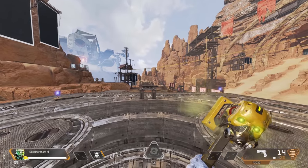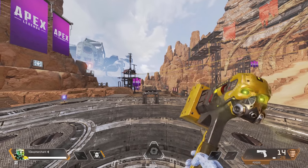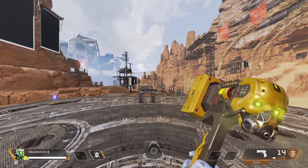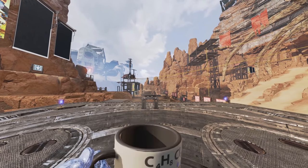Up next we have Caustic. Caustic's death hammer is an interesting one. It fits Caustic's personality well — he's cruel, he's menacing, but he's a little goofy. He's not really as sinister as Revenant, so it's very fitting. You can see the draw animations playing here. There is another rare one where a spider appears on it as well.